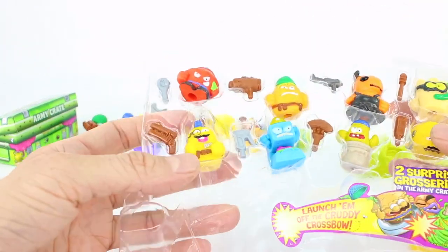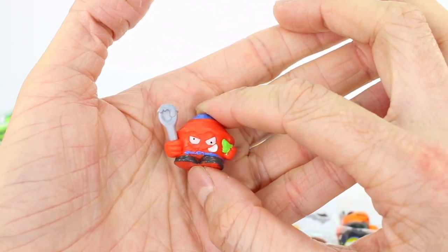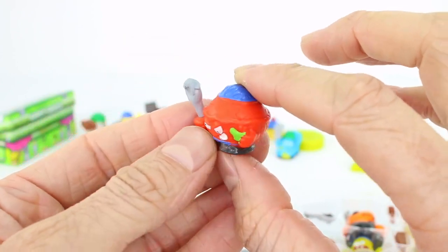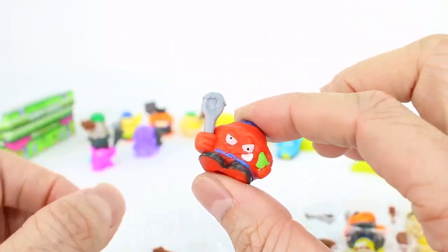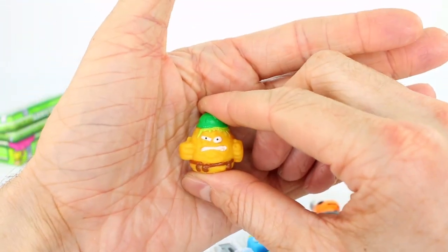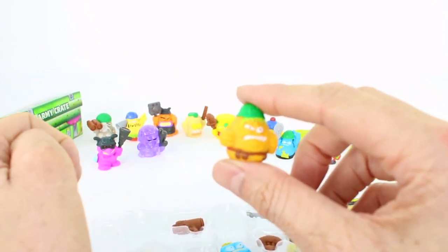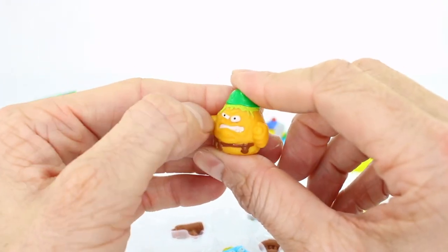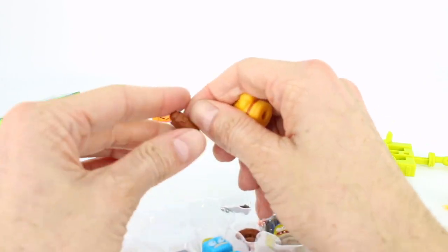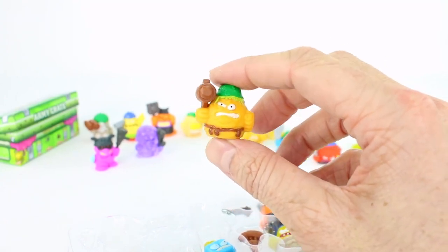Now let's take a look at the visible groceries from our second 10 pack. First up we have Private Crapple Pie from the Dessert Warfare category. This one is a common — you can see his little weapon, it's like a spoon with probably some batter on it. Super cool, love the color. So much detail that Moose adds to all of their groceries — you can find them at your local Toys R Us. Next up we have Private Poo-tato from the Gravy Officers category, and it is a common. Private Poo-tato, ready to serve and defend the Grocery Gang.